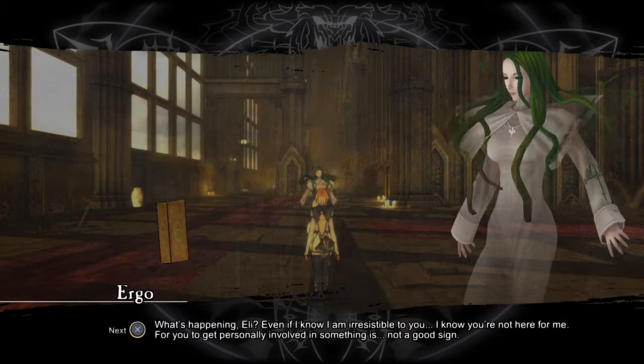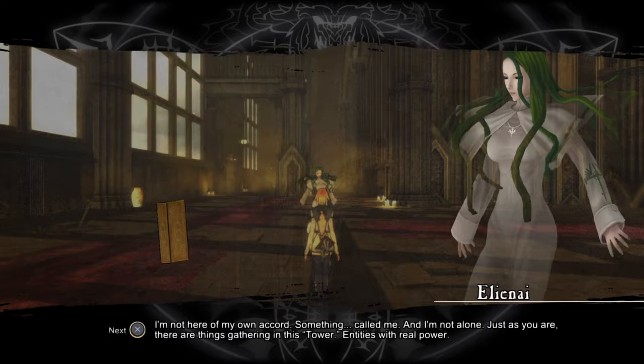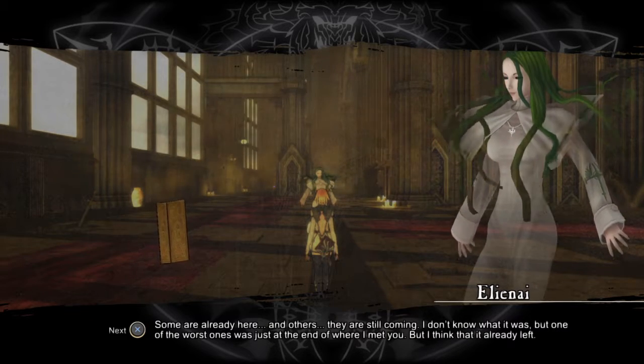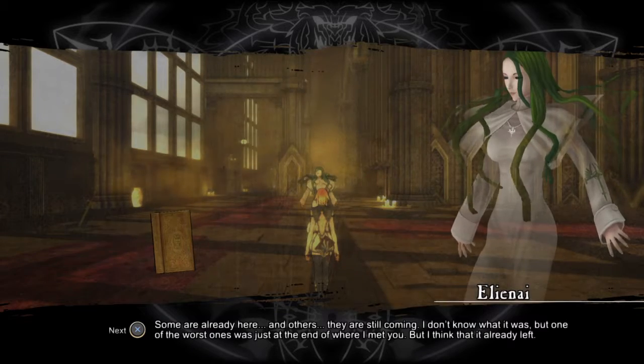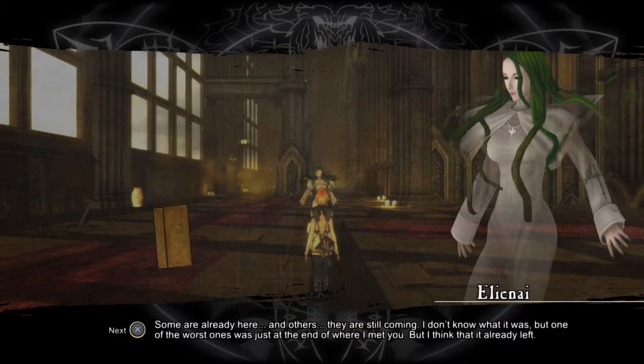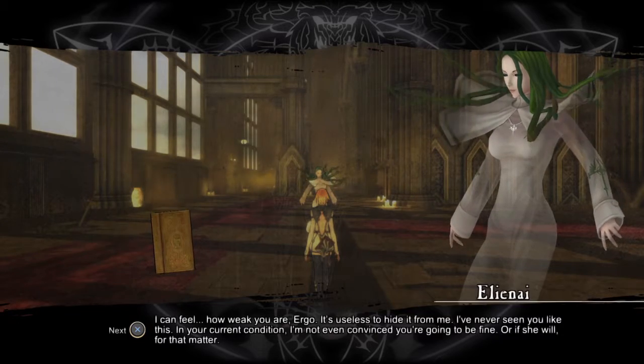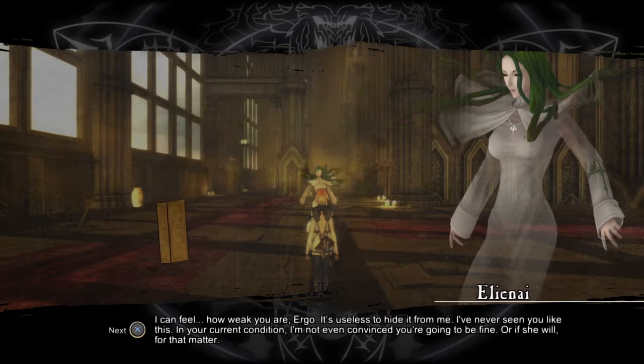"What's happening, Ellie? Even if I know I am irresistible to you, I know you're not here for me. For you to get personally involved in something is not a good sign." "I'm not here of my own accord — something called me, and I'm not alone. Just as you are, there are things gathering in this tower — entities with real power. Some are already here and others are still coming. One of the worst ones was just at the end of where I met you, but I think it already left." "Are you kidding? Should I remind you who you're talking to? I can blow up this whole place with one finger." "I can feel how weak you are, Ergo. In your current condition, I'm not even convinced you're going to be fine — or if she will, for that matter."